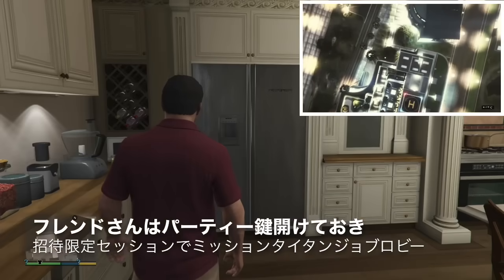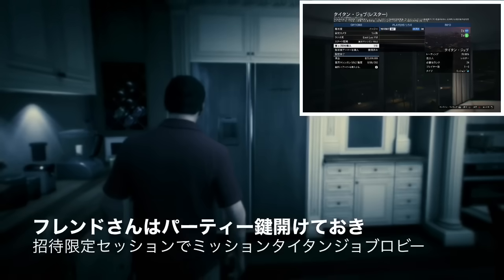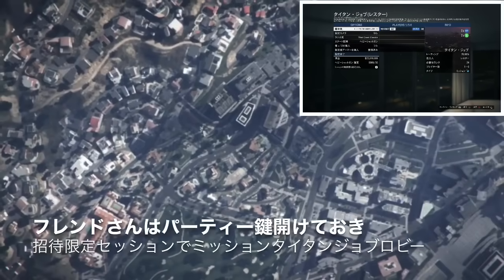フレンドさんにはパーティーの鍵を開けてもらってください。ストーリーにグリッチする人はまず行きます。ミッション・タイタンジョブを立てた状態で、左スティックを2時・3時ぐらいの方向でちょっと斜めにして、1章・2章・3章と勝手に変わるような状態で無操作体質にならないように、パーティーの鍵を開けておいてもらえます。